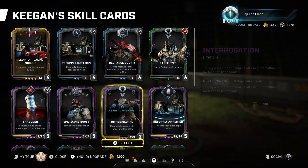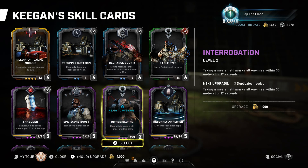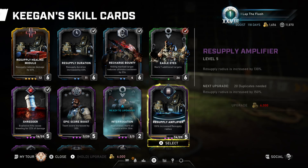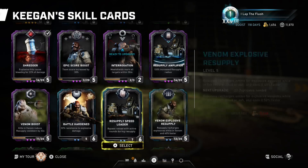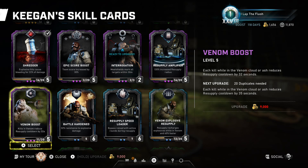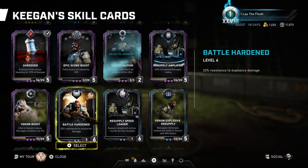Epic score boost is increased score. Reup gives XP. Interrogation marks all targets within X meters of taking a meat shield — not in execution, you have to take a meat shield. Resupply amplifier increases the radius of your ability. Venom boost: kills in the venom in escape only — there's no venom in horde — reduces your cooldown.